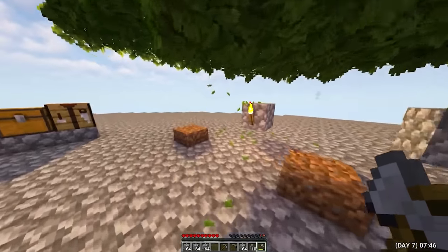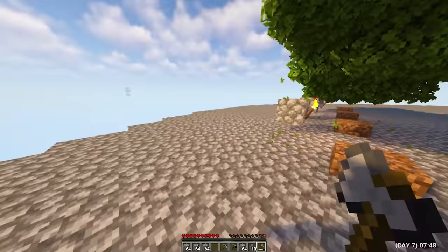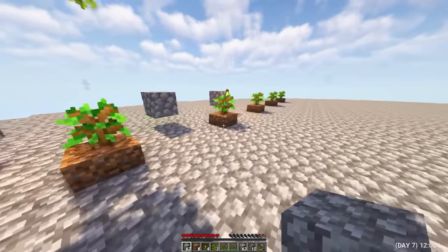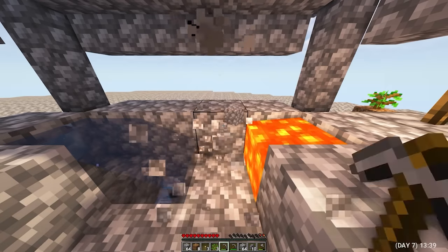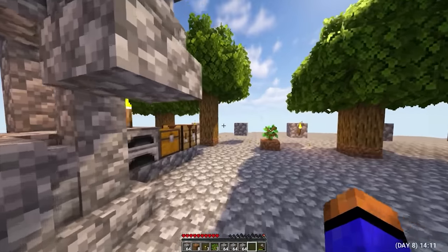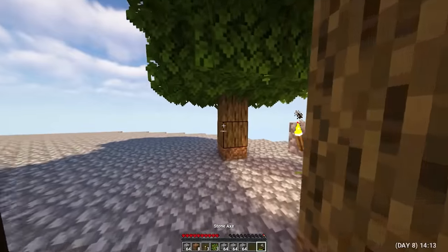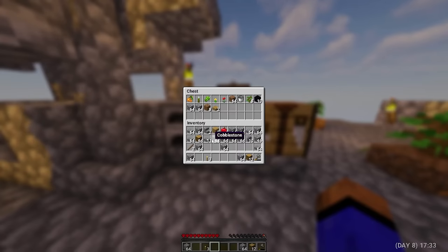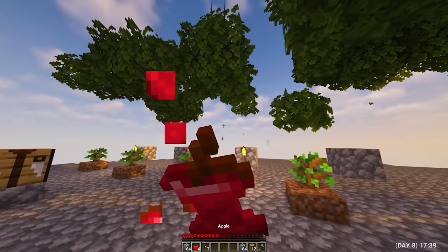Day 7. I cut down 4 trees on my new farm and thought it would be nice to increase it — the more trees growing at the same time, the better. Again I stood mining cobblestone. Day 8. Almost all the trees have grown, which means it's time to cut them down again. I have accumulated quite a bit of cobblestone. I ate my first apple and crafted some ladders so I can go down and climb.